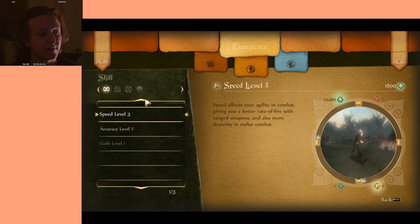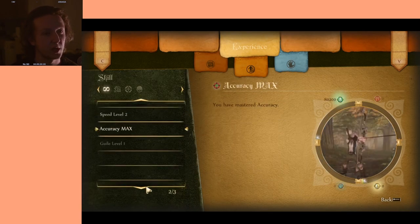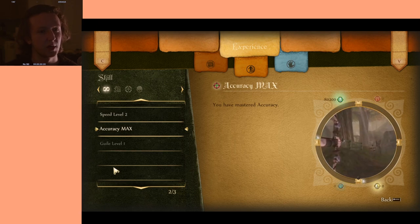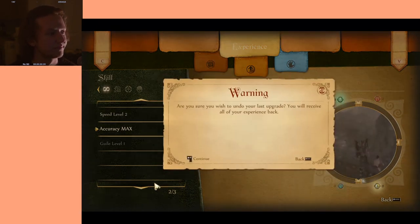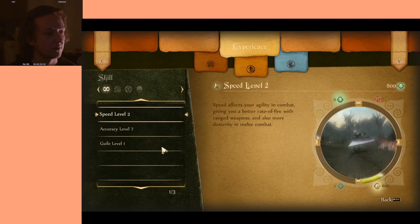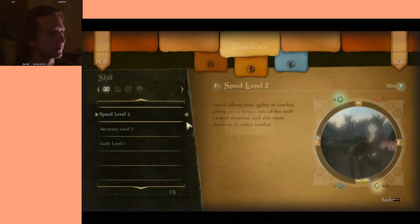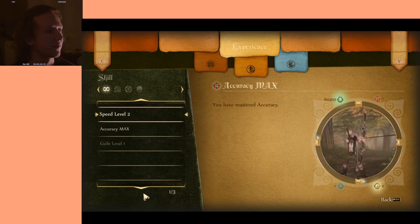Now here is when this thing is useful — having a third level of speed — because you just have to undo and then you can buy straight away. You don't have to undo buy and then do all the crazy stuff. So yeah, we can buy it. I've undone. I haven't bought. That's fine.